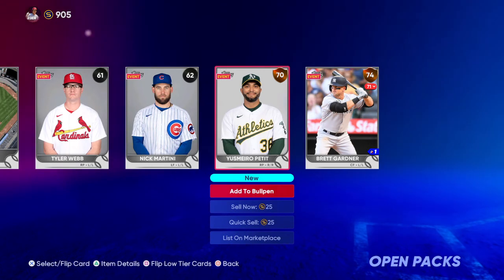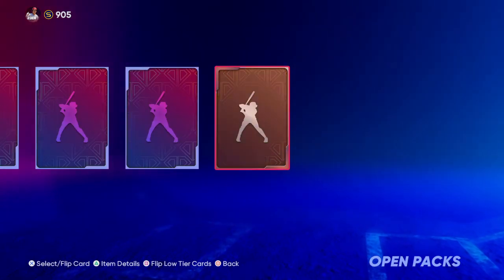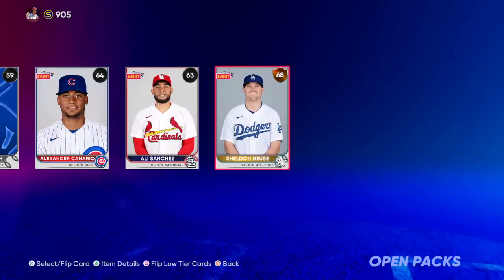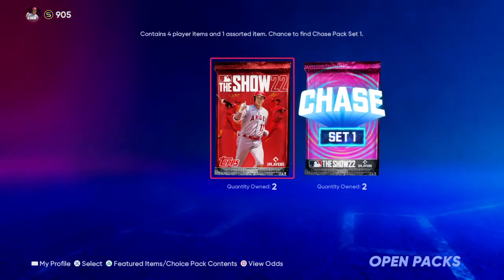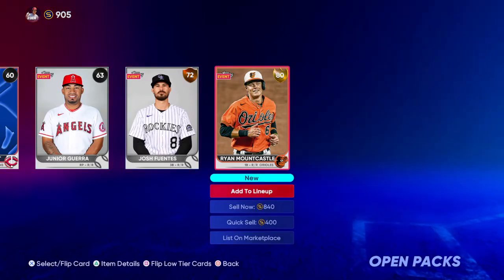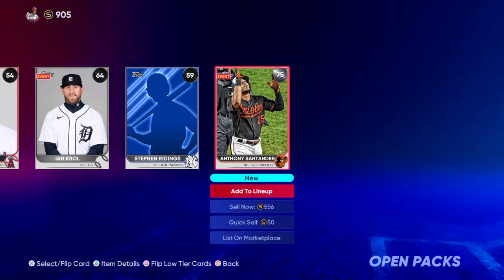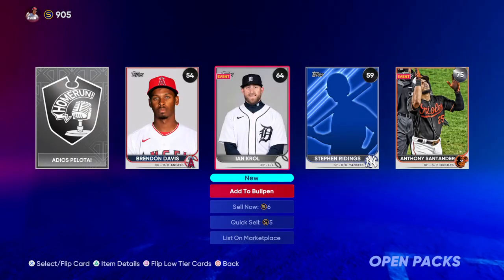We got Brett Gardner, our highest-rated player there. You got Samira Petit. Victor Robles, Luis Garcia — a couple of Nationals there. Three packs left. Sheldon Noice for the Athletics. Ali Sanchez. Two Wilds. Another gold: Ryan Mountcastle. Helps out with attempting to finish off the Orioles collection — I've done only three of the collections so far, some of the lower-end ones. Antony Santander, another Oriole to help out with finishing up the collection.